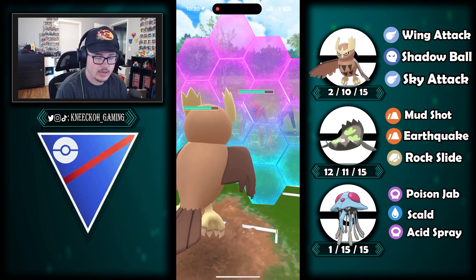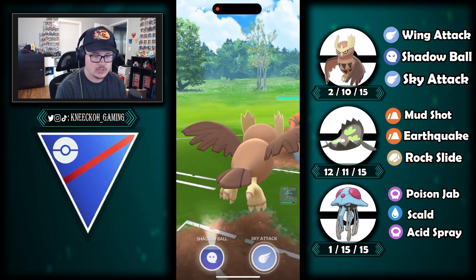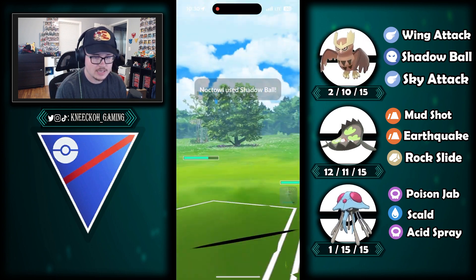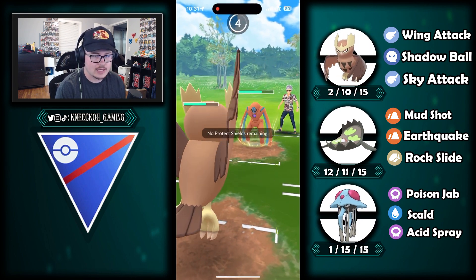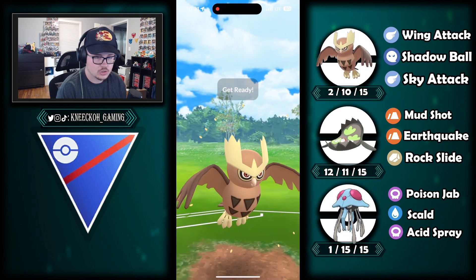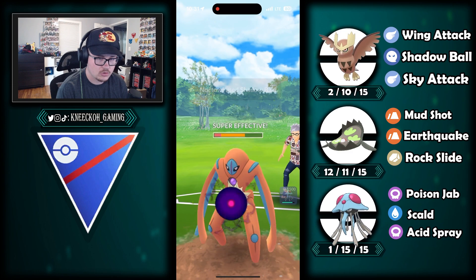A zap cannon is likely coming my way, so I shield it — but it's actually a thunderbolt. Shadow ball is almost charged to two. I'm nervous because they have two shields and Pokemon that can demolish my team — there's little to no hope at this point. Another thunderbolt or psycho cut comes flying — hard to tell the move, but it is the thunderbolt. I can get to another shadow ball, but I know what's going to happen. Deoxys is a Pokemon I just don't have strong counters for.